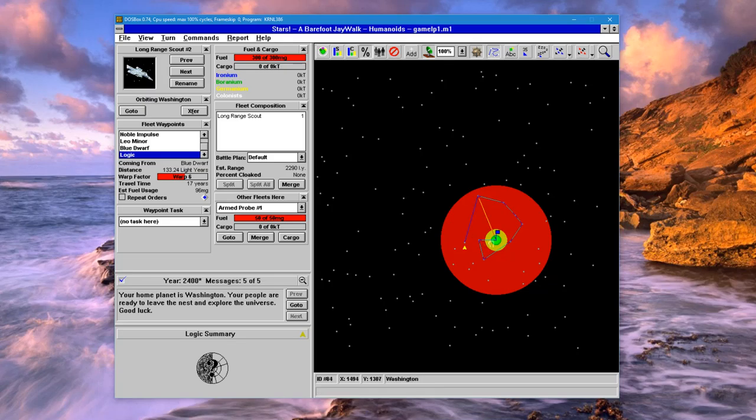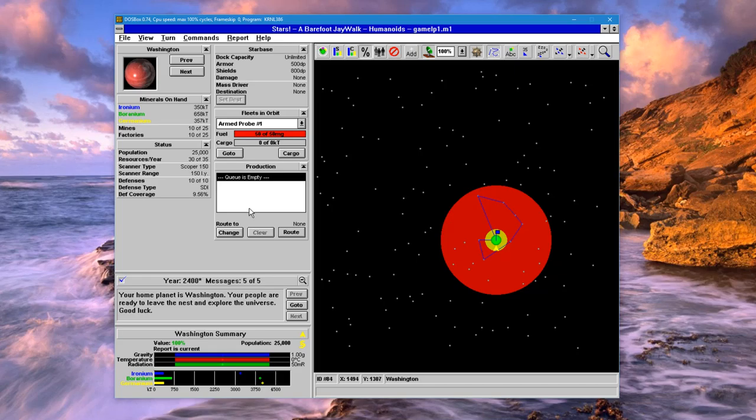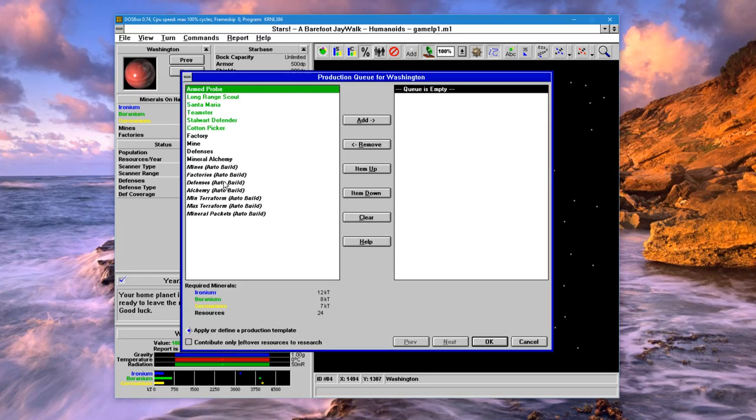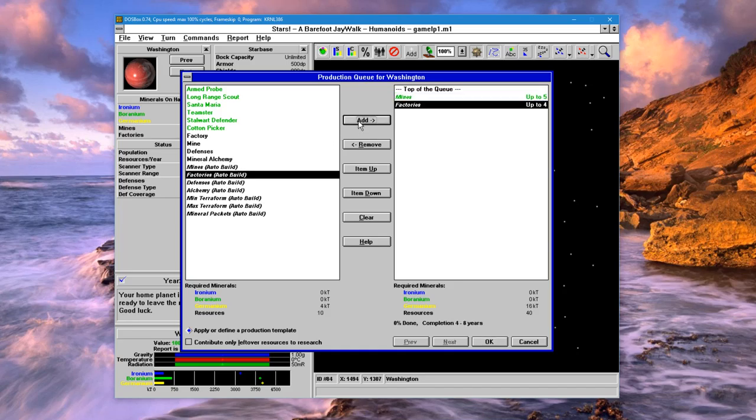Actually, instead of moving there let's go home and build another scout to scout this section. Let's go back to our planet and start building things. One nice thing about this game is that you can have auto builds — you can build up to a certain amount of things every turn and create templates for those. I can build up to five of these, but I want to complete both in one turn so I'll drop the auto to just two apiece.